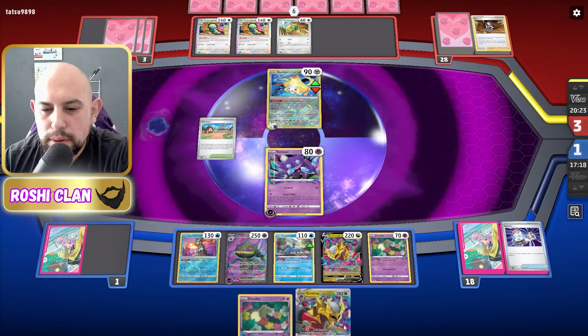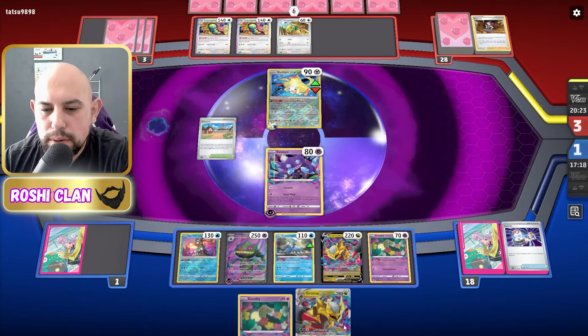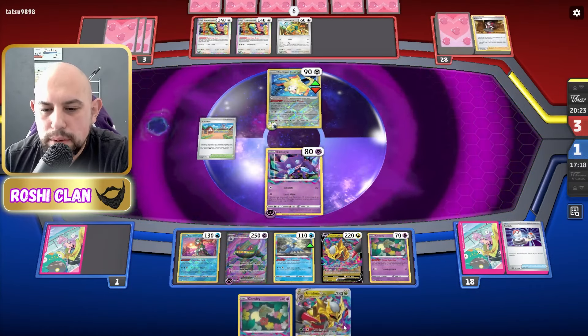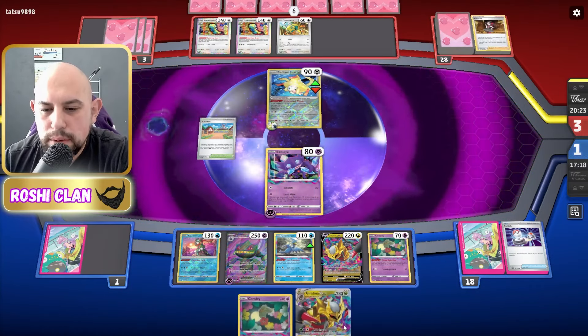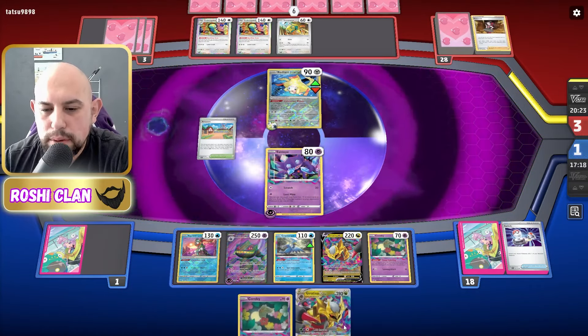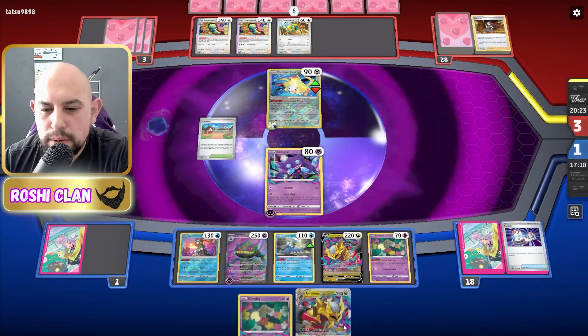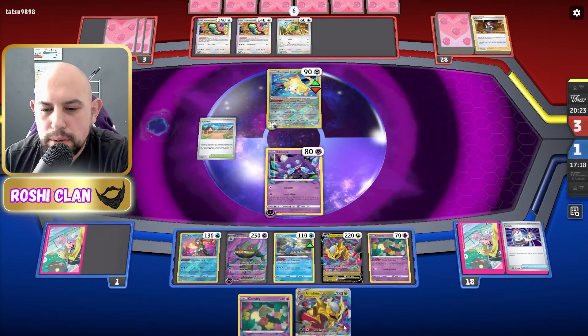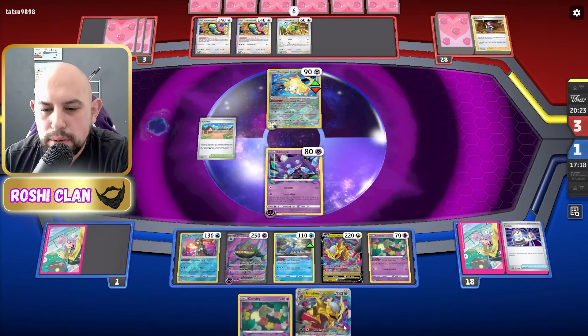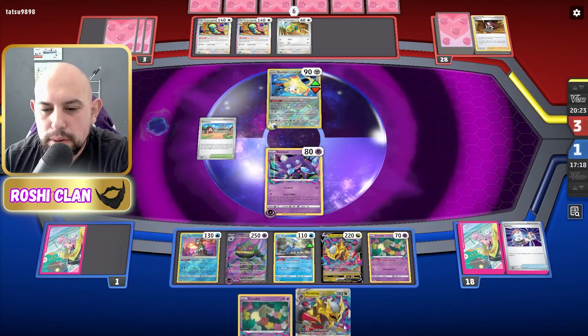30 damage there — they can't attack this turn which is thankful, so I can go to five, six... six this turn doing a Colress. I got rid of that but oh my god I've got Super Rod there — I can't lose all this energy, it's going to have to be those two. That's five now, I can bench you. I have to find a Screvvit here — oh no, we're going to put an energy... maybe it's enough.